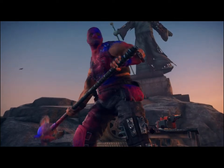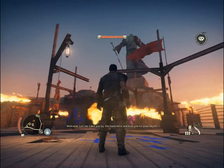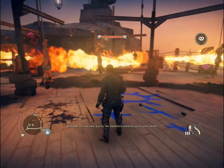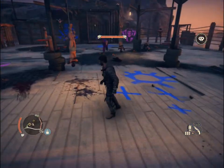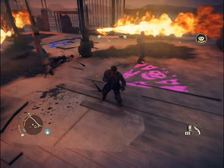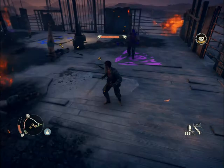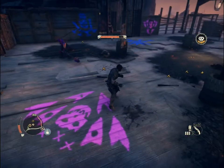Hey guys, I just wanted to do a quick video to show you a nice easy way to beat Stump Grinder. Now there are a few things to note in this fight. Firstly, the soot on the ground is going to show you exactly where the flames will be. There's also a distinctive clicking sound just before the flames appear, so you'll get a bit of warning before they spurt out.